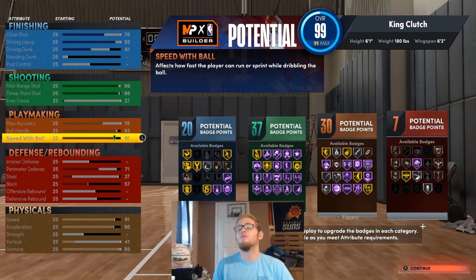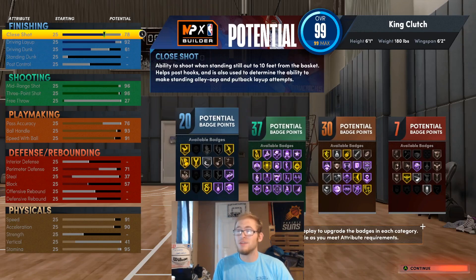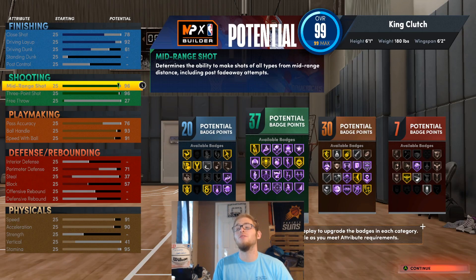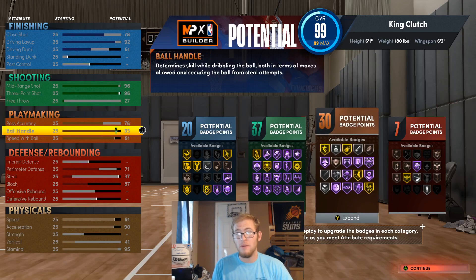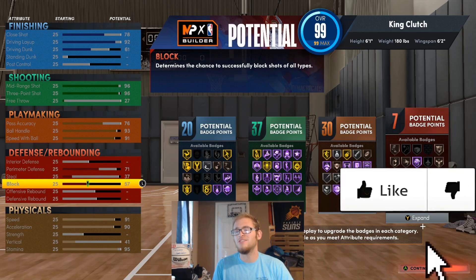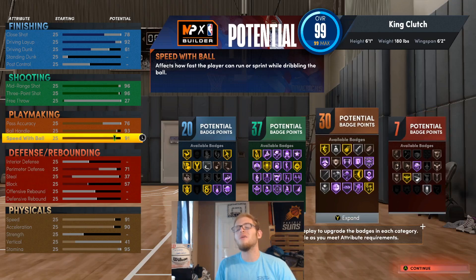For this Trae Young build, we're going to have 20, 37, 30, and 7 points in each category. With this we're going to have pretty good finishing stats — we can do driving layups. I didn't touch driving dunk much, but with this build we have a 96 3-point and a 96 midrange shot. We have ball handle maxed out, speed with ball maxed out, and I added some perimeter defense, steal, and block. With this build we'll actually be able to get Chasedown Artist and Intimidator badges, which I feel like will help for the park.